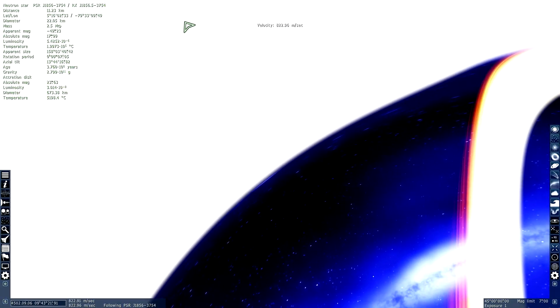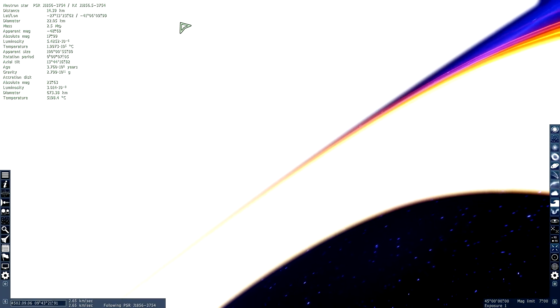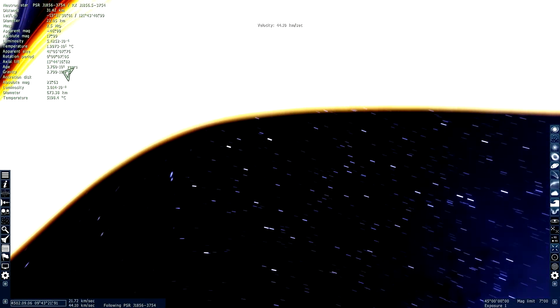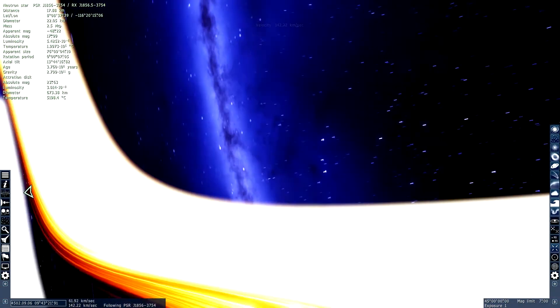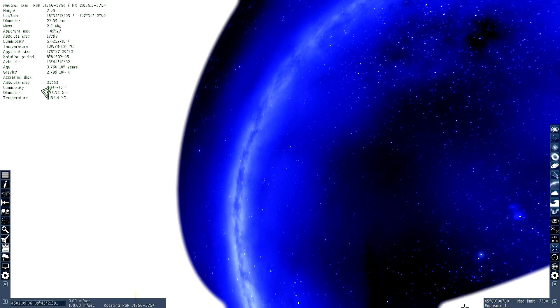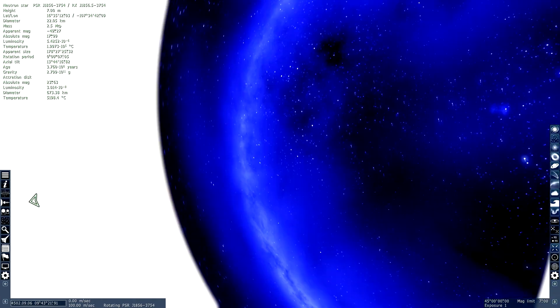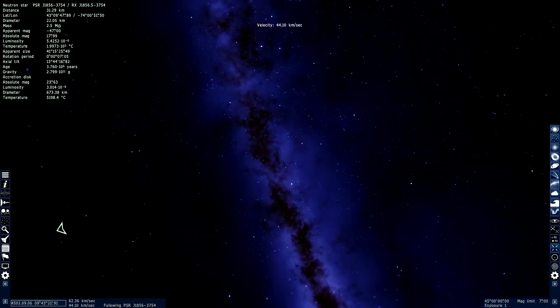Just look at that. The game sort of shoves your cursor out, which I think the game developers did a very good job on. And that is a neutron star. If you ever wondered what a neutron star looked like, there you go — now you know. Although obviously we don't actually know what it looks like, so don't take this for granted.